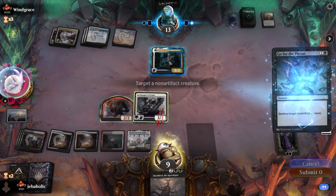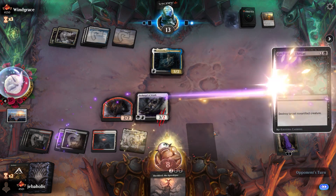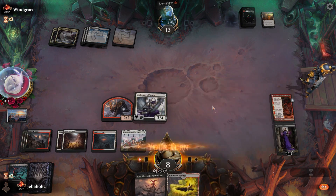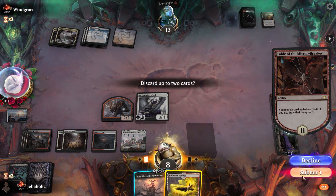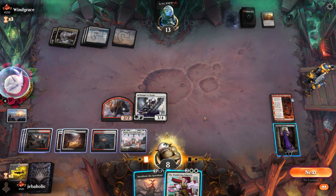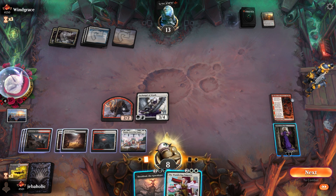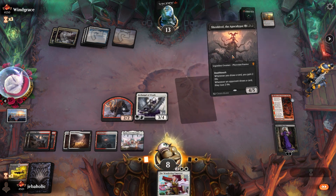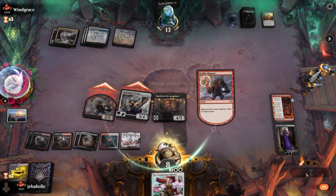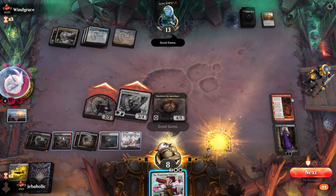I'm just gonna kill this — I just want to be able to go ham. Oh man, I don't want to discard either of these cards. I don't have to actually — I can make a token, I'll have enough mana for that.